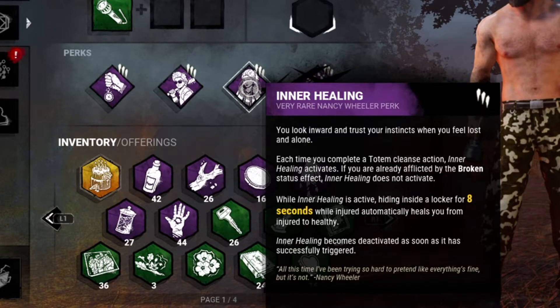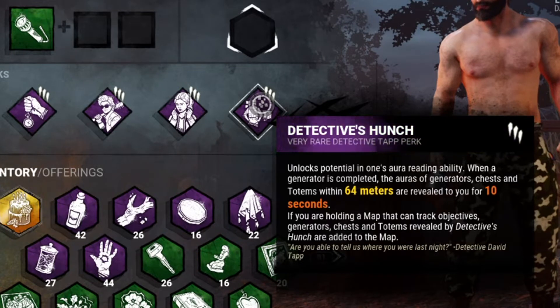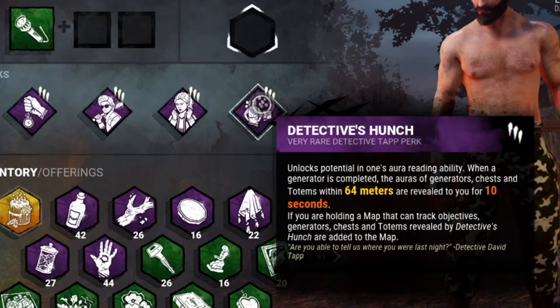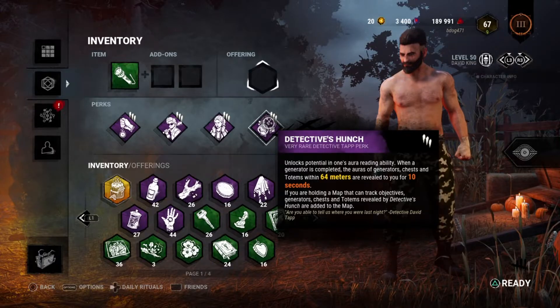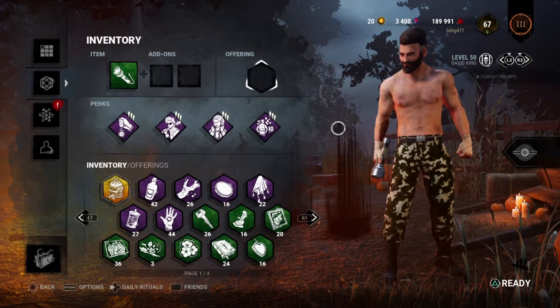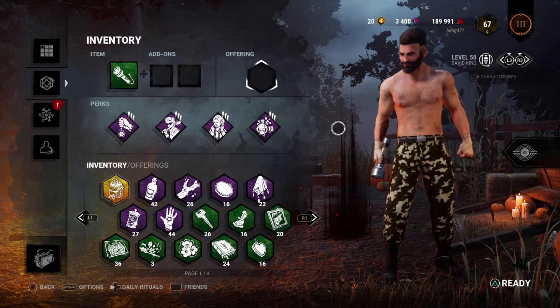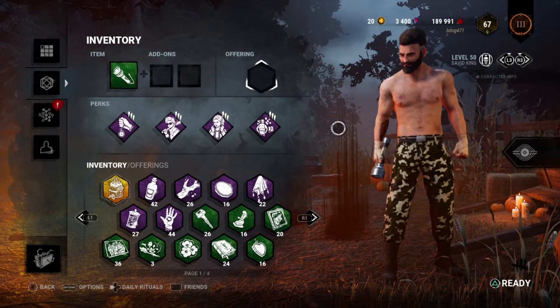Then we got Inner Healing, so that way whenever we cleanse a totem, all we gotta do is get into a locker and we can just passively heal. Which brings us to our next perk, Detective's Hunch. What Detective's Hunch does is it shows the auras of generators, chests, and totems within a 64 meter range once a generator is completed. So pretty much we're going to use Inner Healing to constantly heal ourselves when injured, Guardian to see the killer's aura when we unhook, and Detective's Hunch to find totems and activate Inner Healing.